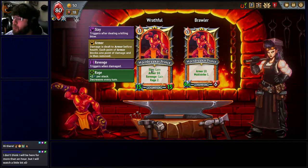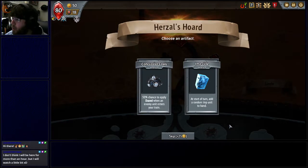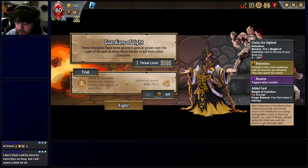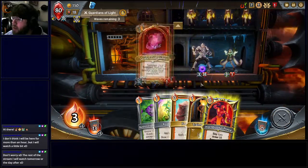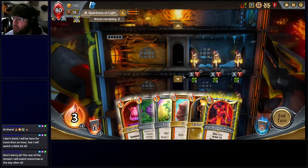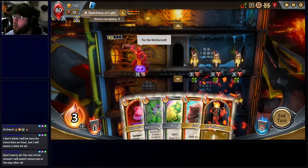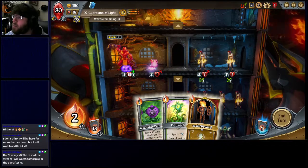I'm going to go with the Blocker Hornbreaker Prince. I kind of like his style. We got a Queen's Impling — that's actually a really solid card to start with. I think we're going to drop the Hornbreaker Prince on the top here, give him some armor, and then go ahead and do the Queen's Impling. This will work out in my favor.